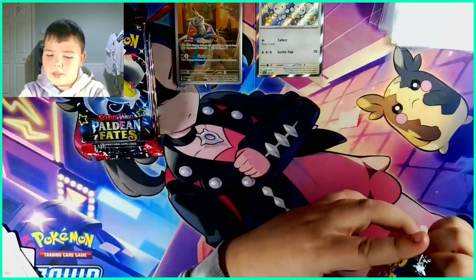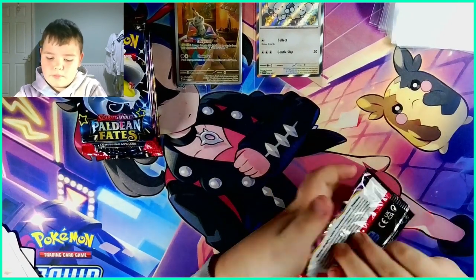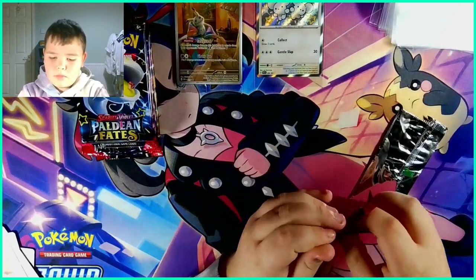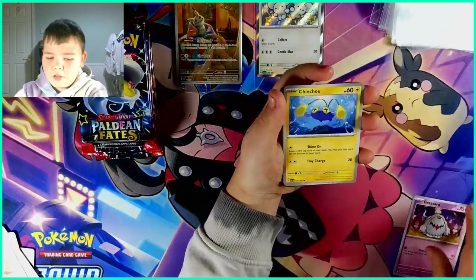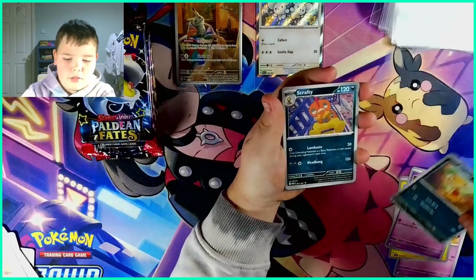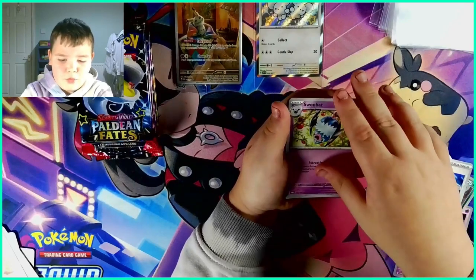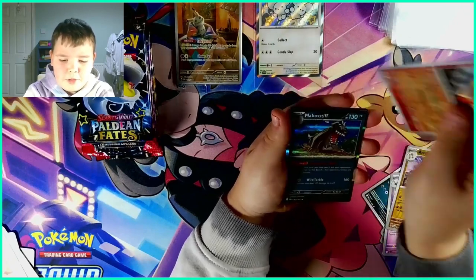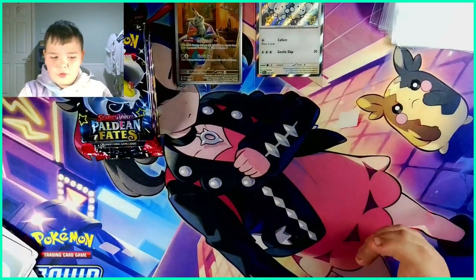Second pack — let's see, is it going to be like the first pack or no? We have a Graveyard, a Chinchou, a Woobat, a Scraggy, a Scrafty, an Electric Generator, a Swoobat, an Annihilape, something from the Charizard line, and a Masjidus Holo. So it was not good — a bummer pack.